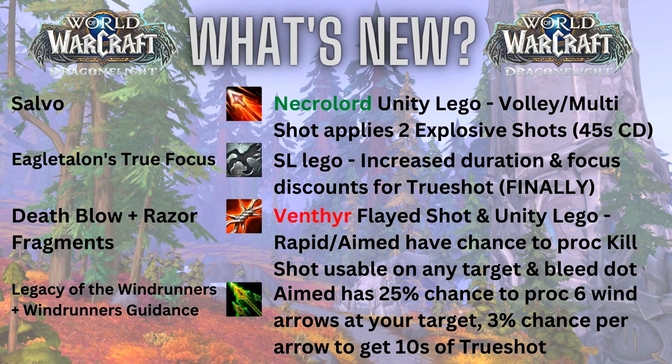Last but not least in the 'what's new' section, we have an OG ability coming back from Legion: Legacy of the Windrunners plus Windrunner's Guidance. We're going to be talking all about those wind arrows. It's completely passive — passive is usually king and much easier to play around versus Wailing Arrow. Every time you use an Aimed Shot, you have a 25% chance to proc six wind arrows at your target, and thanks to Windrunner's Guidance each arrow has a 3% chance to give you 10 seconds of Trueshot.